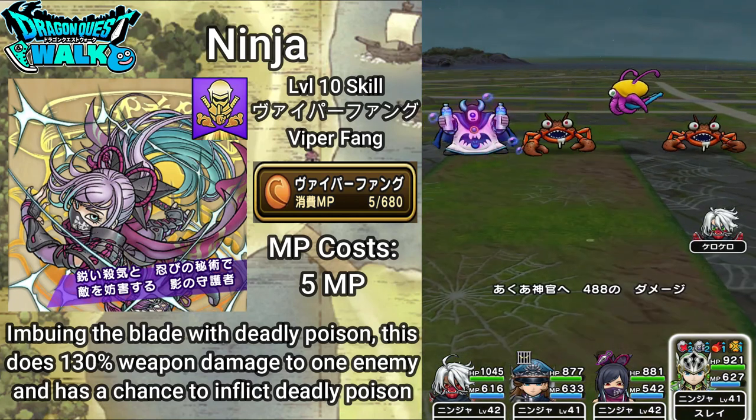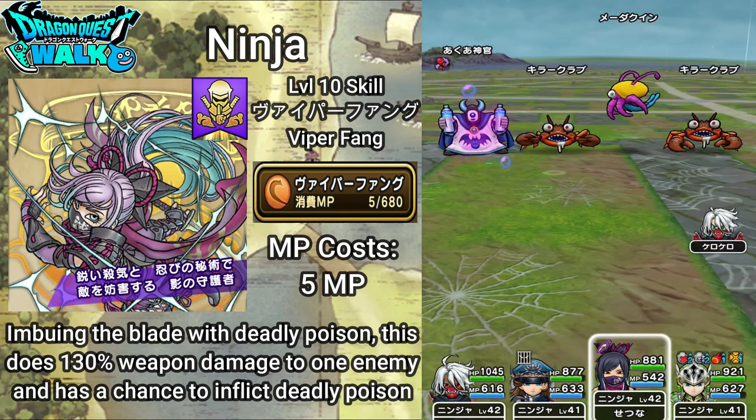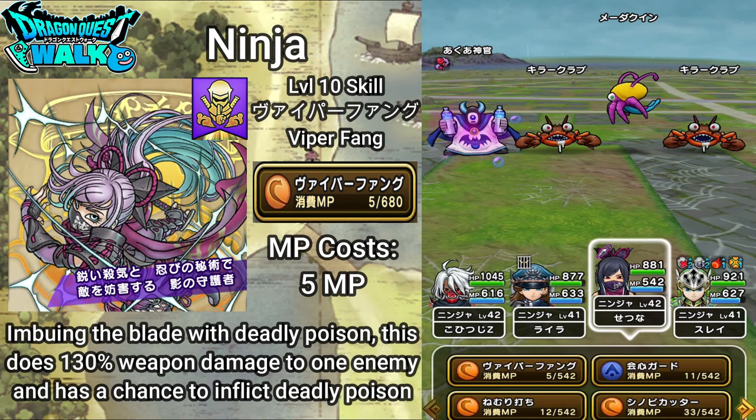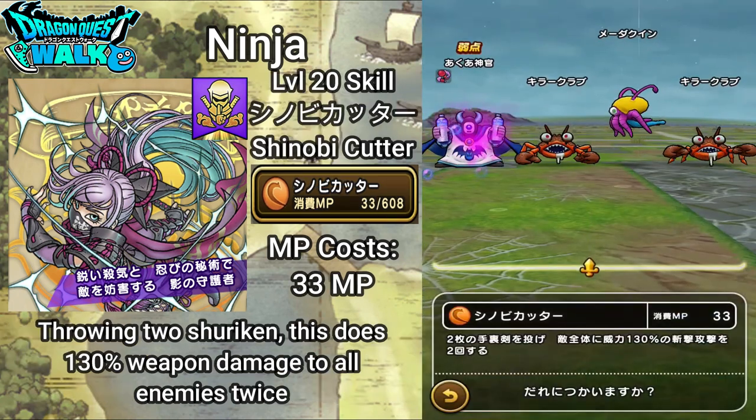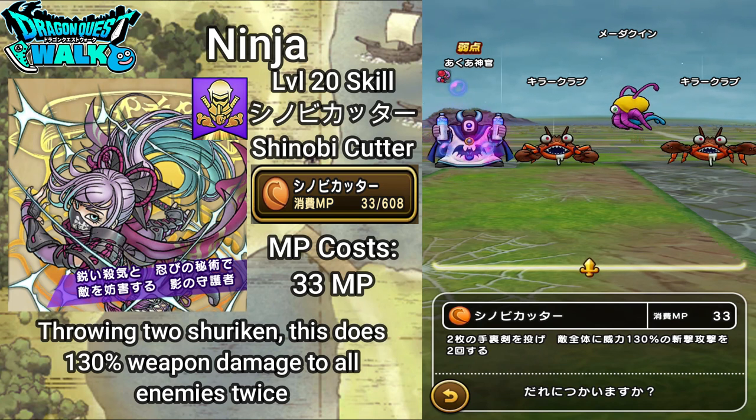There I did get deadly poison on that Aqua Disciple. The next ability is Shinobi Cutter. Shinobi Cutter costs 33 MP — it throws 2 shuriken, doing 130% weapon damage to all enemies twice. This is very similar to the Ranger and also the Superstar Dual Cutter.